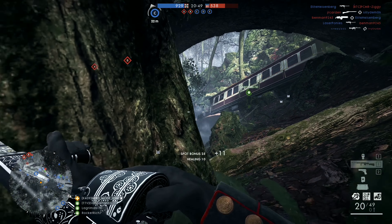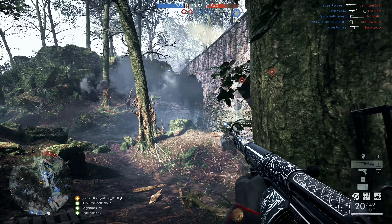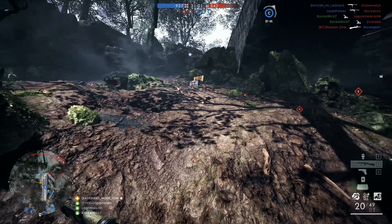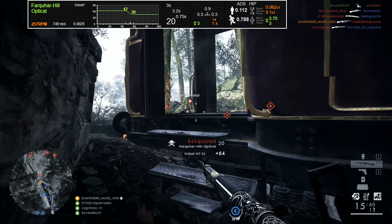Now, with that brief history of this firearm, let's transfer over to the variant system and discuss what options are available for the Farquhar Hill. The available variants for this semi-automatic rifle are the Farquhar Hill Optical and the Farquhar Hill Storm.